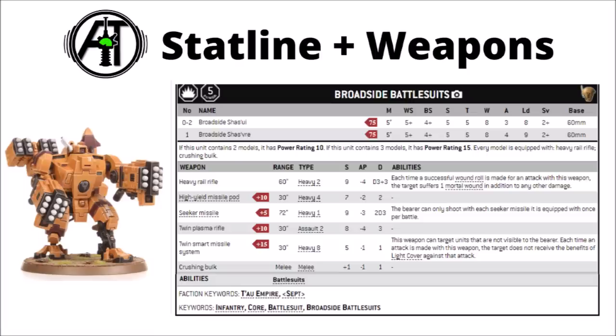Being infantry, that 2+ save really works very well with dense cover — even if you're hit by AP -3 things there, you'll still be saving on a 4+. At base, they're armed with a heavy rail rifle and crushing bulk. The heavy rail rifle is a monstrously efficient anti-tank gun: 60-inch range, 2 shots at strength 9, AP -4, and damage D3+3, and each time a successful wound roll is made, the target suffers 1 mortal wound in addition to any other damage. Essentially, for every shot that punches through saves, you're dealing an average of 6 wounds to the target — pretty crazy firepower on a 75 point model, particularly with easy access to buffs like marker lights.